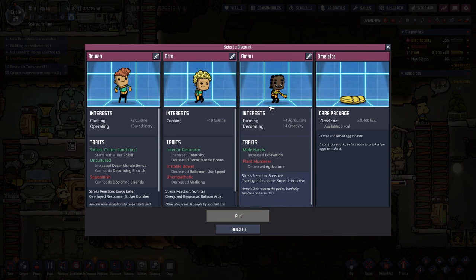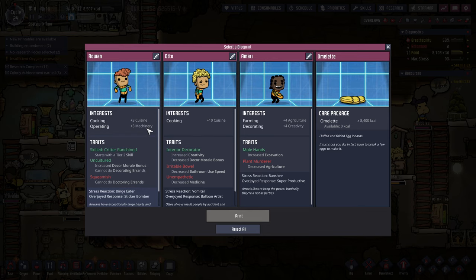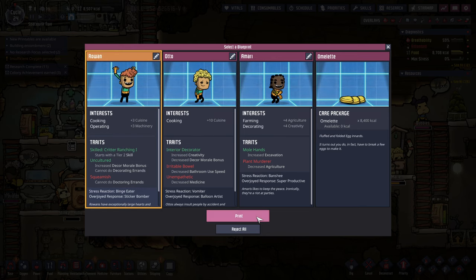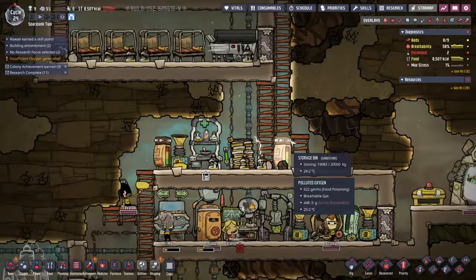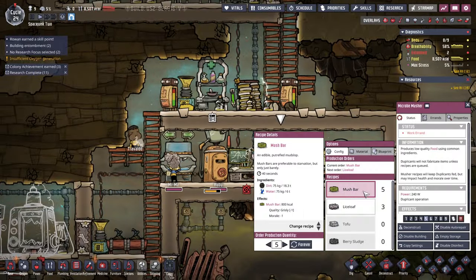But I haven't gotten a room for them — I've only got room for eight right now. Rowans have exceptionally large hearts. Fine, I'll go with Rowan, but this is probably going to be a bad idea. I'm barely able to supply these folks as it is.